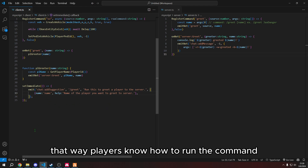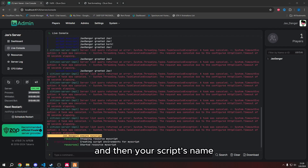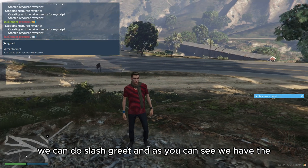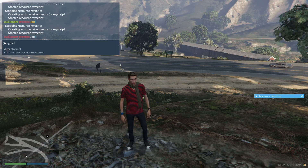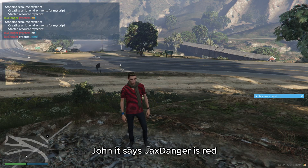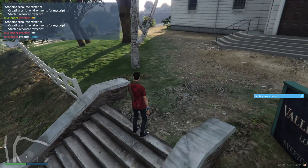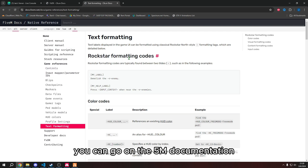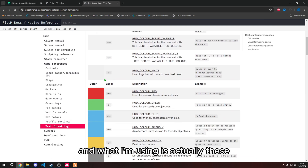Now all we have to do is restart our script with 'ensure' and then your script's name. Then we can go in our game and do /greet. As you can see, we have the little suggestion right here — slash greet, 'run this to greet the player to the server', followed by the name of the player you want to greet. So if I wanted to greet John, it shows Jax's Danger in red, 'greeted' in white, and then John in blue.